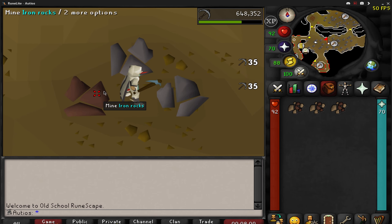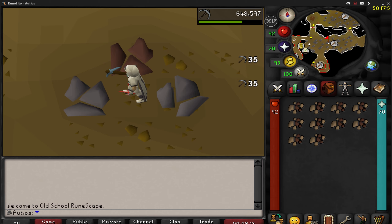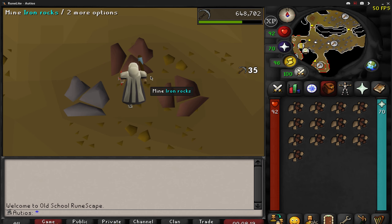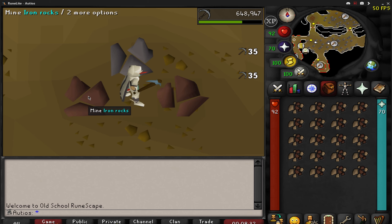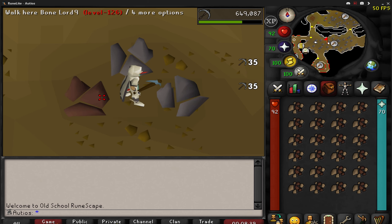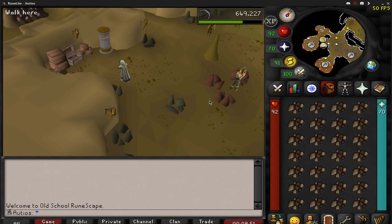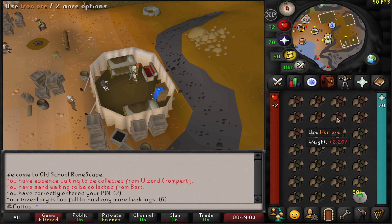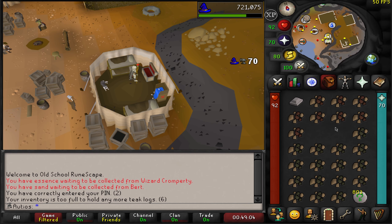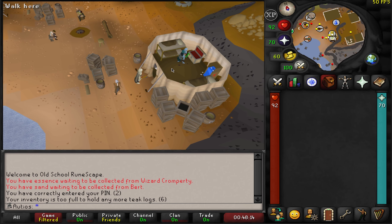To kick things off, I'm trying to get level 70 construction and in order to do so I needed to get about 122 steel bars based on the calculations I did online. So in order to get those steel bars, I ran over to the mining guild and did a little bit of mining here for iron ore. I'm just going to use my coal and superheat it to make some steel bars right quick.